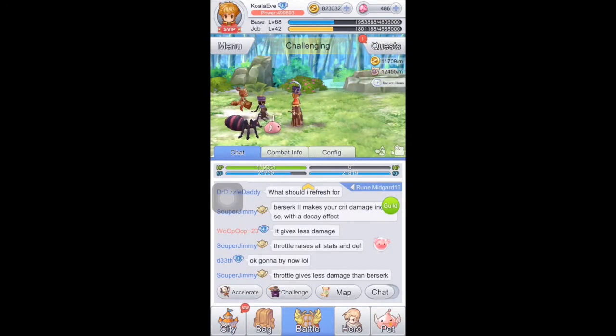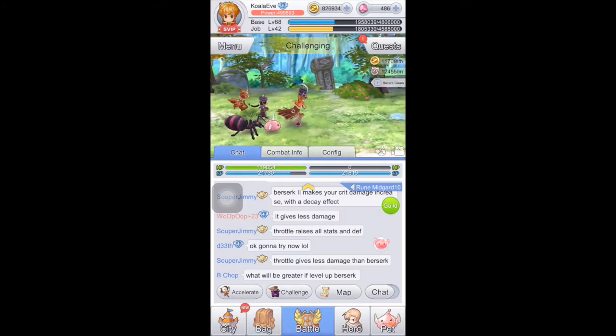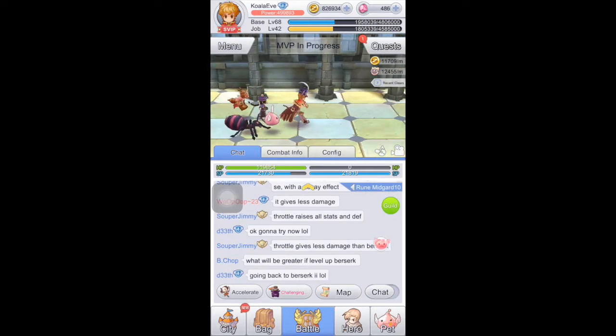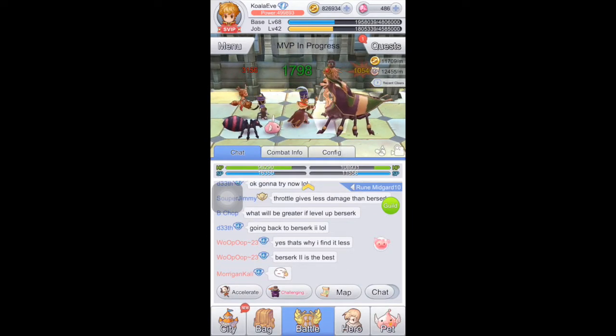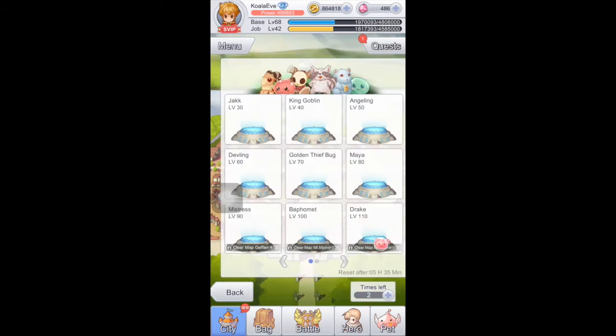Let's proceed to Maya difficulty 2. Double hit, followed by berserk — and when her charge skill comes, use sleep, then stone curse just in time to stop her from curing. Rinse and repeat. I'm not taking a lot of damage from her. Done — difficulty level 2 complete. Now let's proceed to difficulty level 3.